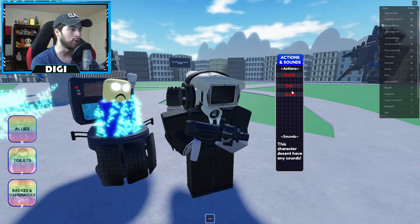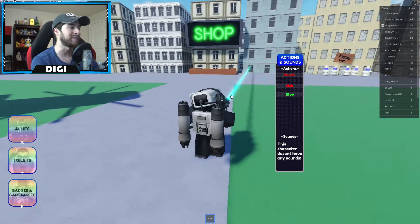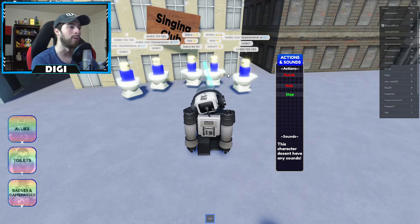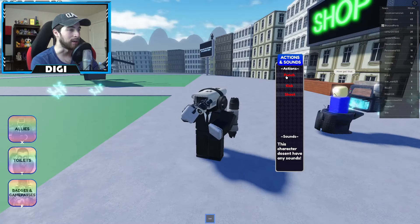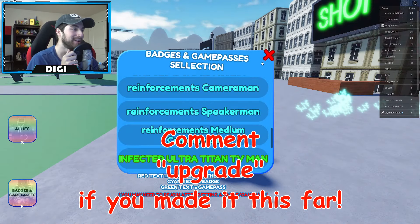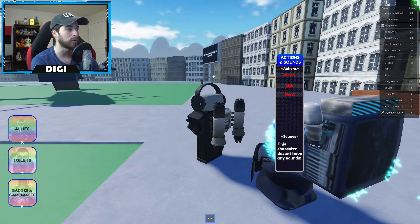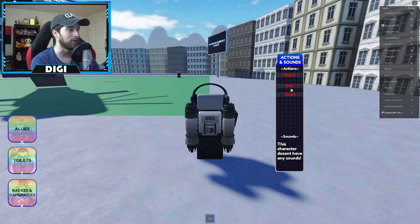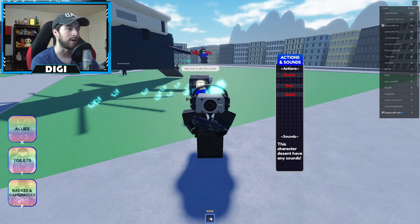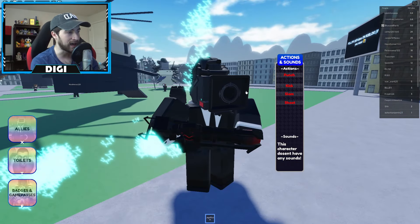Reinforcements Cameraman — we've got the jetpack and the new pew pew gun. Oh my gosh, it never stops shooting! And then we got punch. Reinforcements Speaker Man — same thing. Can we fly? If you press F it opens up — I didn't even see that shortcut. Shoot stays on always. Kick — oh that's a nice kick. Punch. I guess we can't fly, but you can detach the gun though — interesting.